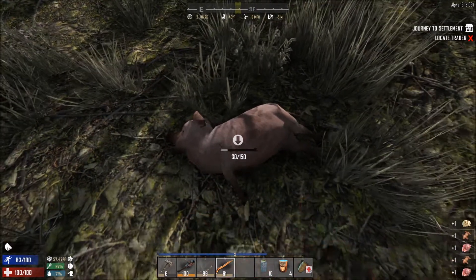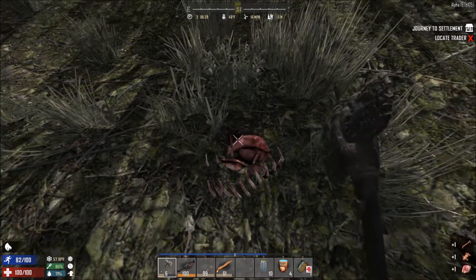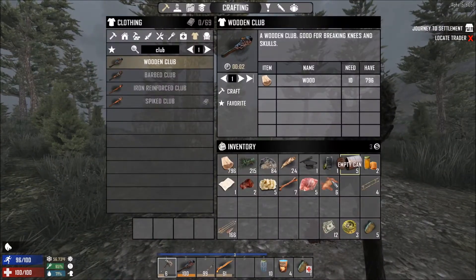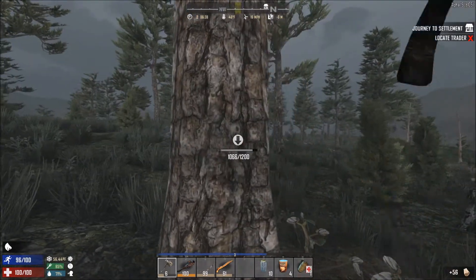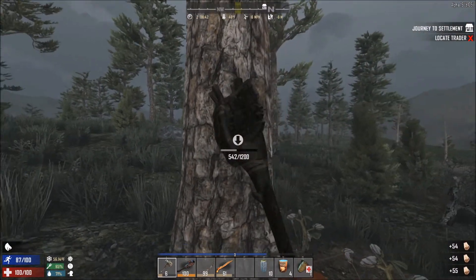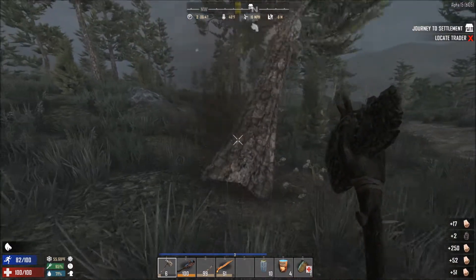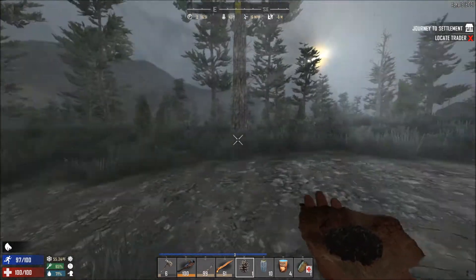We can even use human turds that we find in toilets. Looks like the weather's turned rainy. We could probably do with taking down a tree or two because we've done quite a lot of building last night, and we might well be doing a bit more. You can call pretty much anything your first base. It doesn't really matter - it doesn't have to be particularly secure. Particularly since with the new horde system, we never have too many zombies to deal with at the same time.